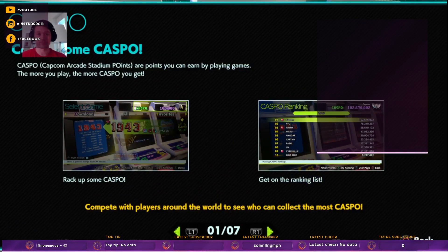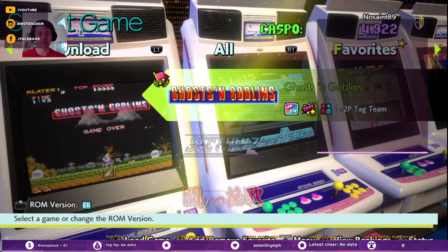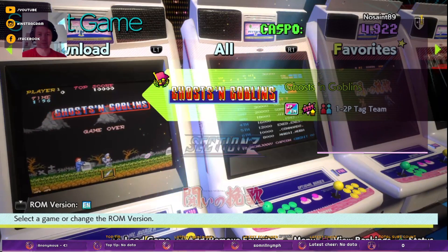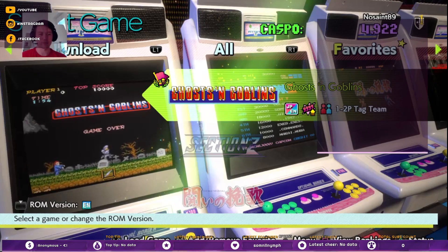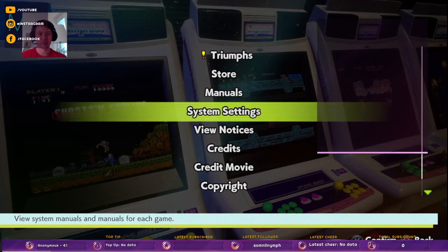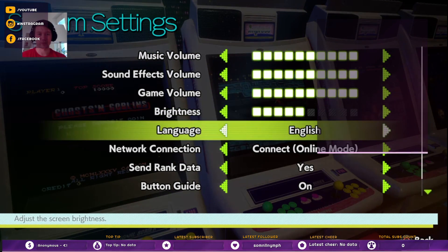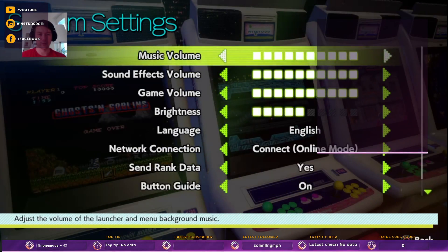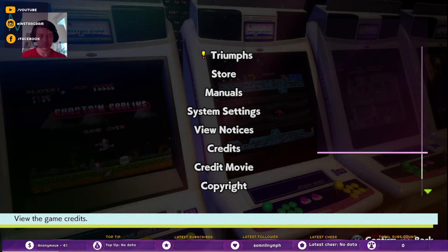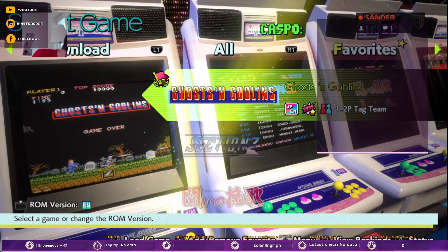I would like to have the old graphics, not the updated one. That's a pitied edge — you can't choose.